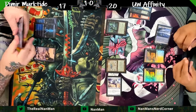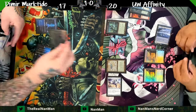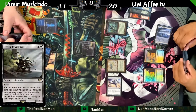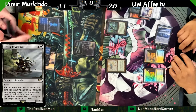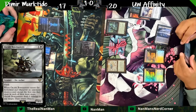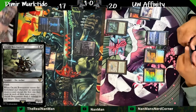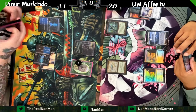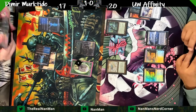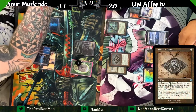A Spell Snare — solid. Something that costs two or less is fine. Orcish Bowmaster, let's start shooting. Getting rid of artifacts — there are still four out there — but getting rid of one of those creatures is important. Now we see the Bowmaster shenanigans coming out. There's our army.